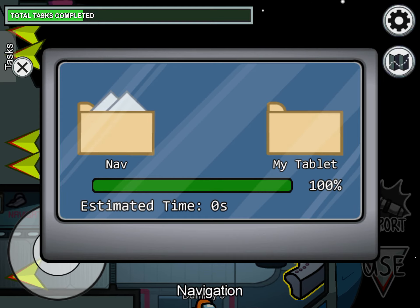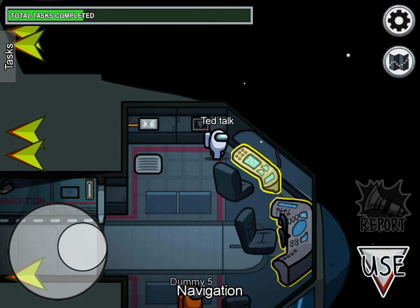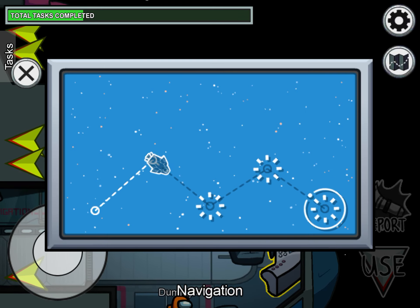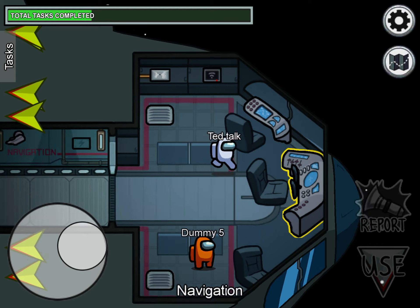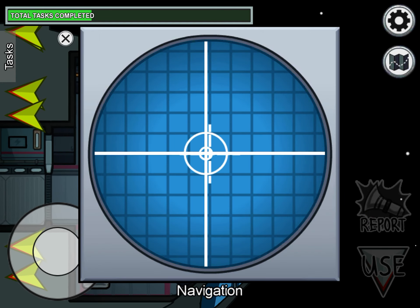I can't believe I'm actually speedrunning Among Us. You can't do it in a normal lobby, otherwise you could just be imposter and everyone else could leave.